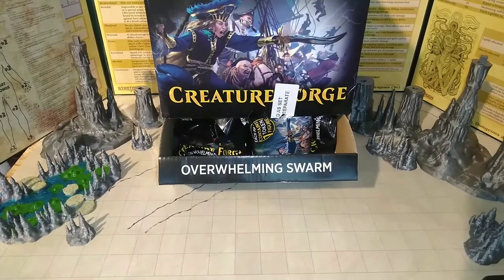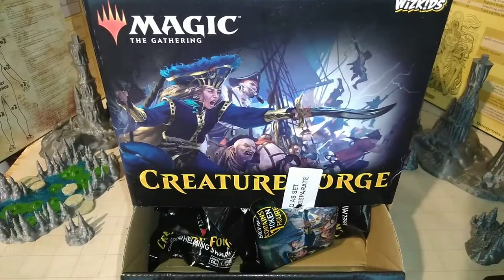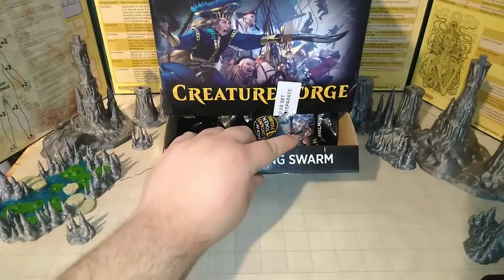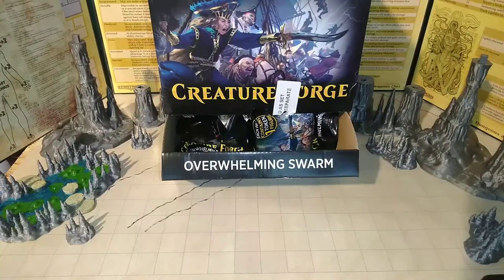Hello everyone and welcome to another episode from the Demon Overlord. Today I'm doing a Magic the Gathering Creature Forge unboxing. I bought a whole box of these from Amazon for around 45 bucks — a little over a dollar a mini. So I'm getting some medium class minis that also work as tokens.